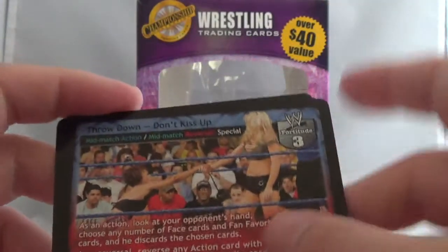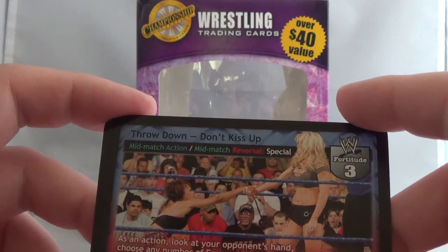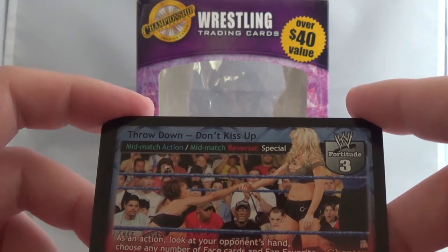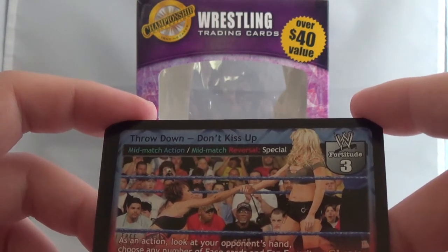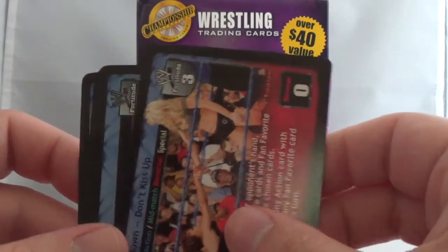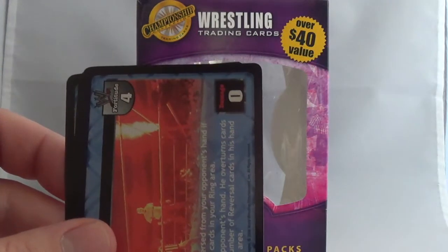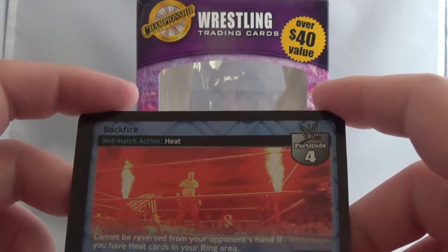We got a Divas card - Throw Down, Don't Kiss Up. I think that's Crystal and Jillian Hall but I really can't tell who's on this card. It's hard to tell - it's been a long time. 2006 was nine years ago so I've forgotten some stuff. Here we go - Backfire with Kane in it. Mid-match action heat.